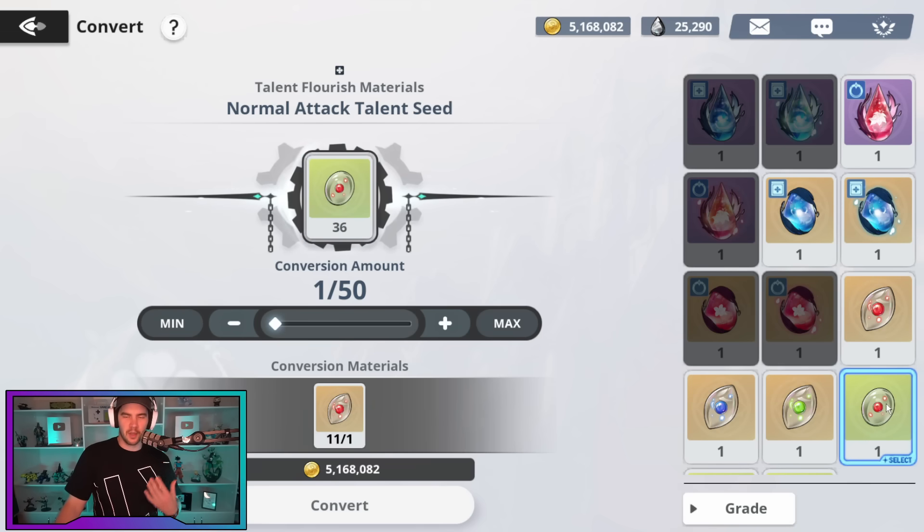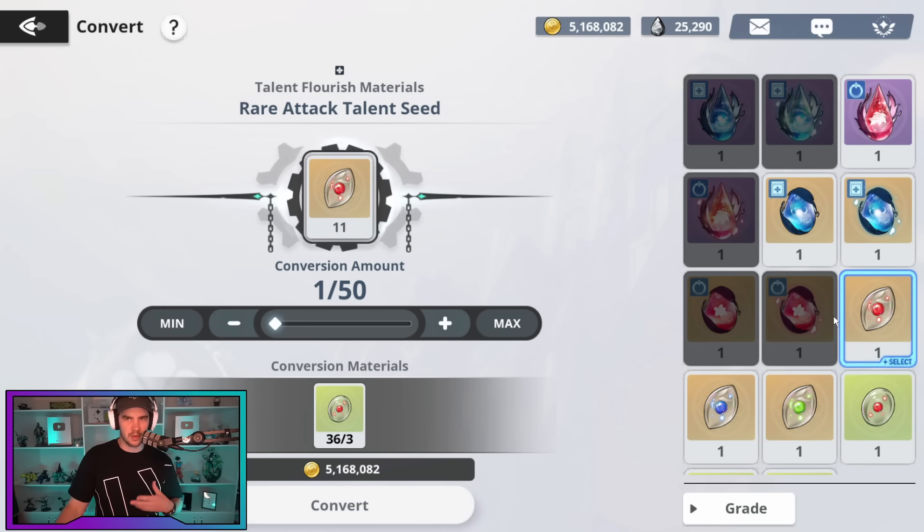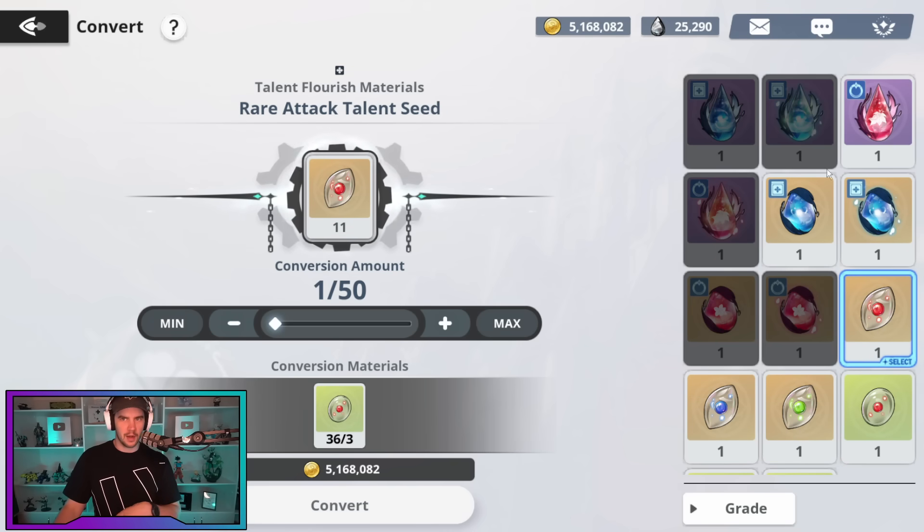I definitely don't recommend converting three of the green ones into one of the orange ones. And I don't recommend doing it back the other way either. I don't recommend just farming stage 15 and then crafting them down, because crafting down costs you 3,000 Yule per one. If you do that across 15 characters, you're going to burn a ton of Yule that you need for gear upgrading and stuff like that. So I advise against doing either of those things — those are the two mistakes I would avoid: upgrading and downgrading.